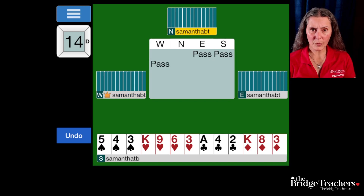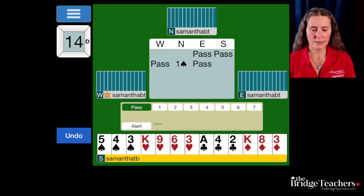Bidding in fourth seat is very different than bidding in third seat, and it's even different than bidding in first and second seat. But partner is going to make a very normal bid of one spade, and now it's going to go pass to us — and here is our moment. What are we going to bid?